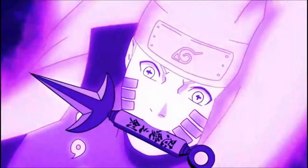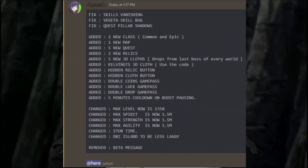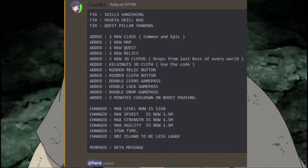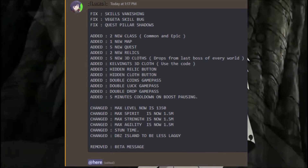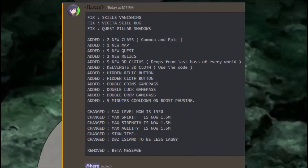I'll leave some codes in the description and pop the new ones on the screen. Basically what they added - they fixed a bunch of things, but they added two new classes, common and epic. We don't know what those are right now, but we will get it in the game. They added one new map, five new quests, two new relics.